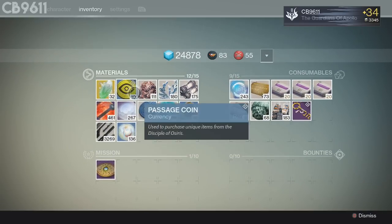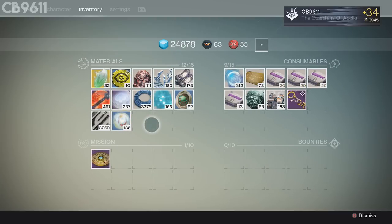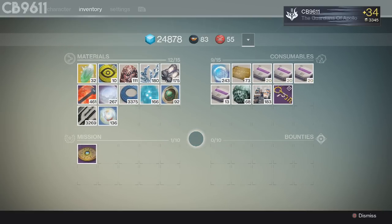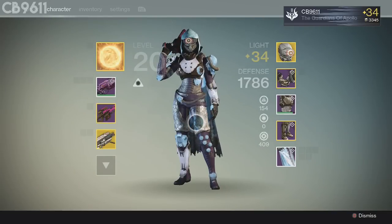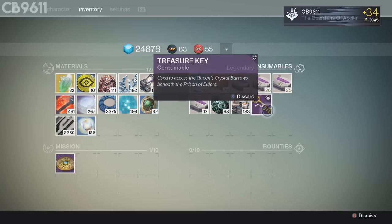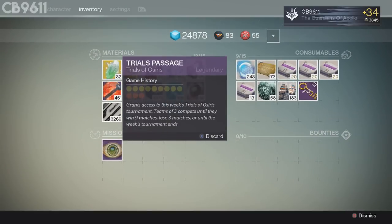In my inventory: 10 passage coins, 92 strange coins, 136 motes of light. Can't wait for Xur — he better be selling the Celestial Nighthawk or Helmet Engrams so I can finally get my Nighthawk, because that helmet is OP and will complete my entire Hunter build. I've also only got one more treasure key. I just ran Prison of Elders on 32 with Tryhard King and Covert, used a treasure key, opened one of the small chests on the left, and got another treasure key plus a Trials Passage — which you can buy for about 100 glimmer.